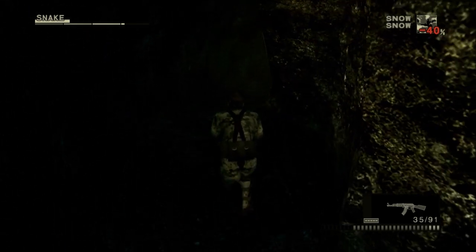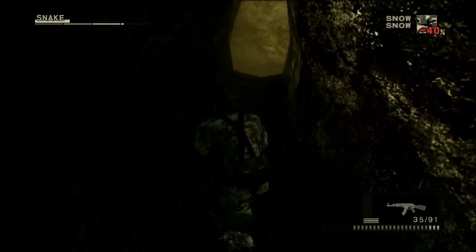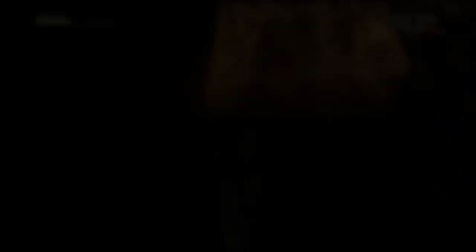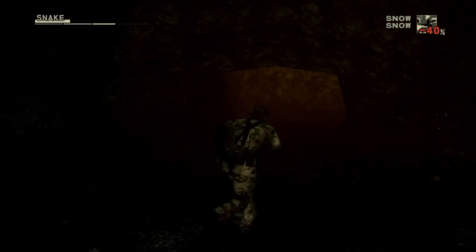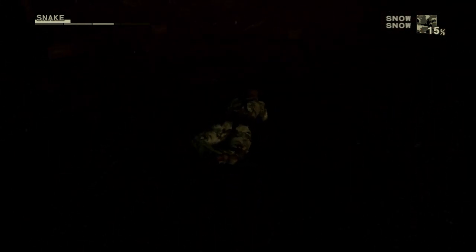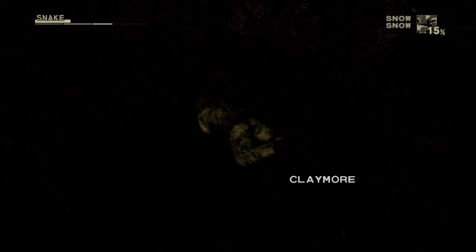Remember that the brown face paint gives you near infinite oxygen, so that allows you to stay down there if necessary. Now let's make our way to the river, and that will be it for the first episode. Along the way there's a little cave on the left side with helpful items, however there are two claymore mines inside that can be very hard to see this time. But remember that if you crawl, you can safely pick them up without having to worry about them exploding in your face.